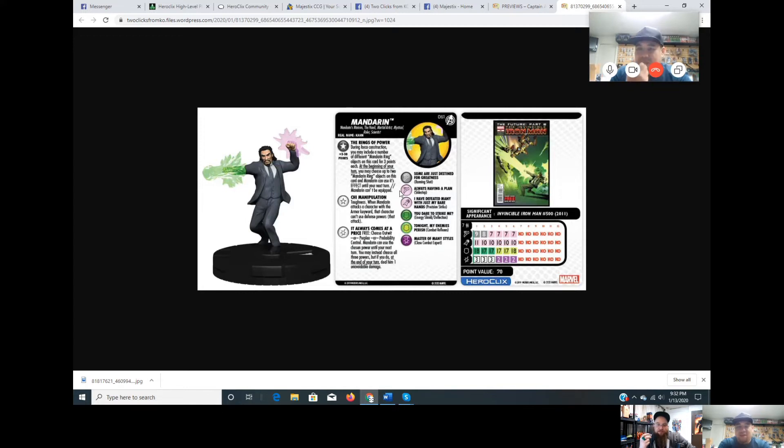That all-three option is nuts. The question is how many Mandarin Rings to put on him and which ones. His two big keywords are Mystical and Ruler, plus Scientist in Bronze Age, Martial Artist, and The Hand. Mandarin Ring prices may go up — after Worlds some rings were hard to get, especially the ones released at Worlds.